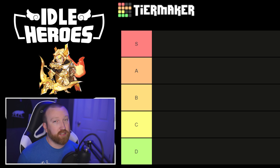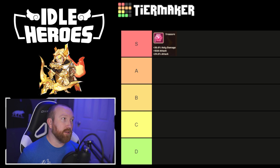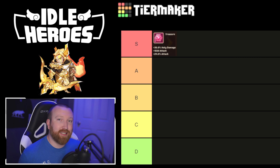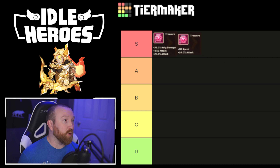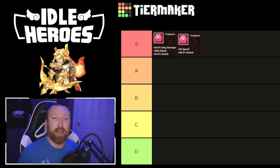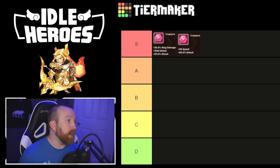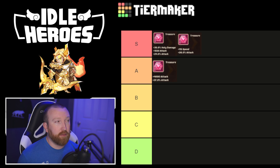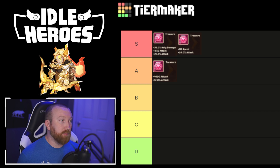Moving on to stones — for almost every damage hero, the number one PvE stone is Holy Damage Attack Attack. It gives so much flexibility and adds more damage to his already big holy damage from his extra arrows pinging enemies. The other S tier stone is Speed Attack, which is for PvP. Those are your PvE stone and PvP stone — the most bang for your buck. If you're running Augustus Magic Ball in PvE, an Attack Attack stone can also work well, especially in Aspen Dungeon depending on the waves.